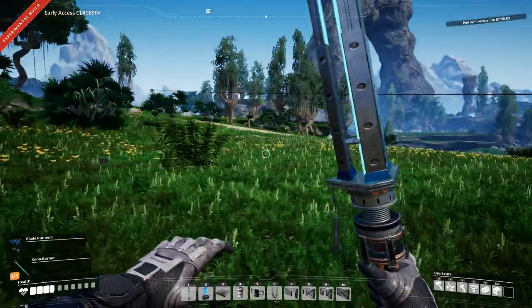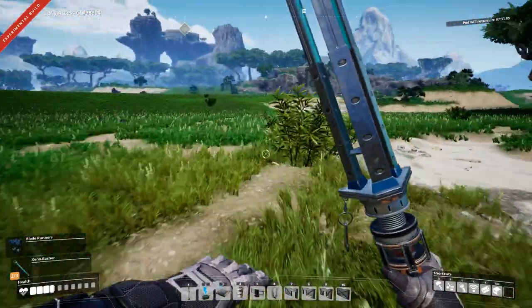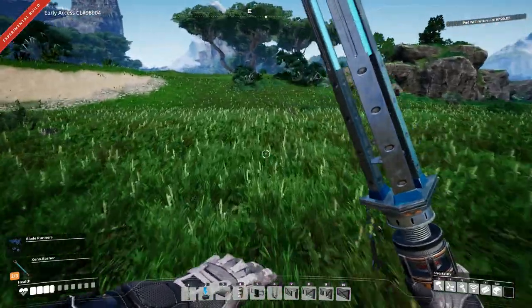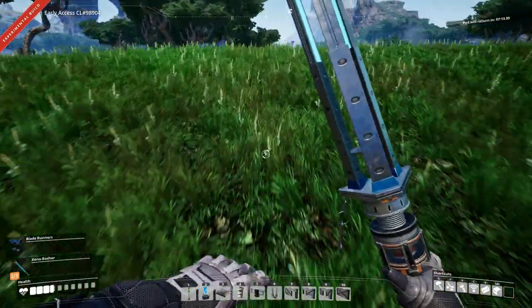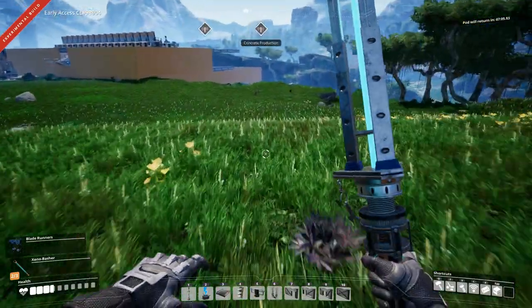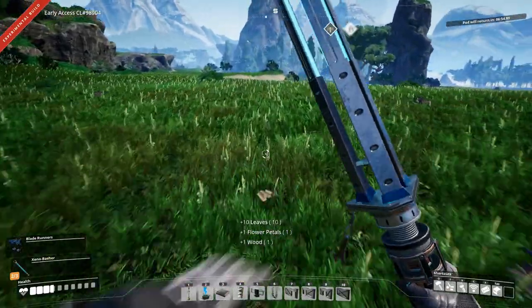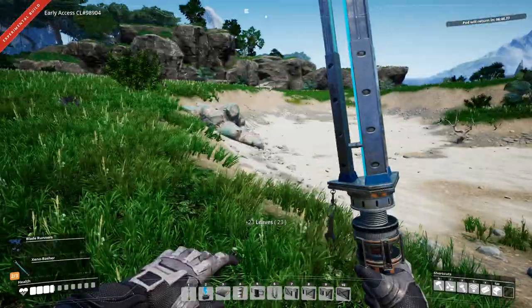So this is going to be a pretty big facility because we're going to have four different items being produced, which means we need four different inputs and four different outputs. I think we're going to build it up here — it's a pretty big, reasonably flat area. Actually, let's do it down here next to this bigger area. And there's not too much vegetation around here either, which is really nice.